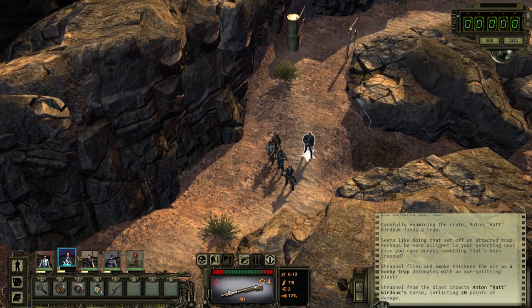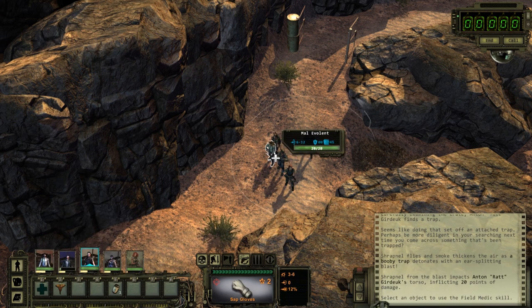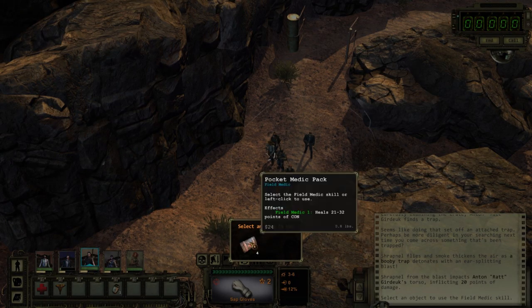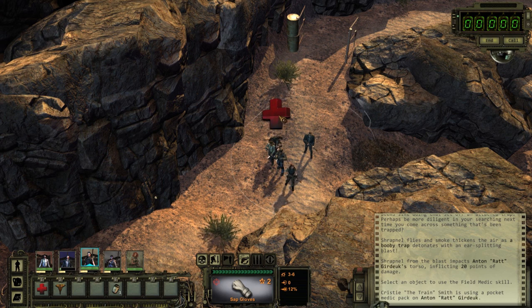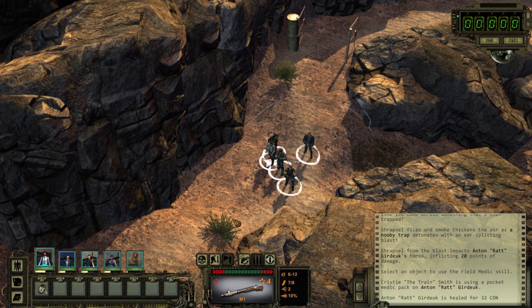Now he's a little bit hurt - actually, he's pretty hurt. So let's go over to Christie here and use our field medic on him. It's going to ask us which consumable we want to use right now - this is all we have, so we'll be using that. You see the skill usage here as the cross fills up. And he's all healed up. She got four XP for that. And we'll move on.